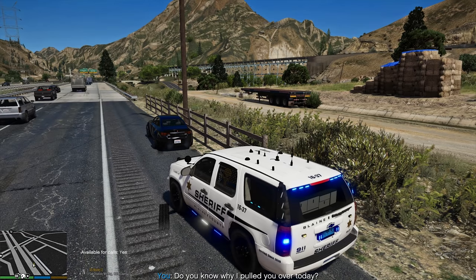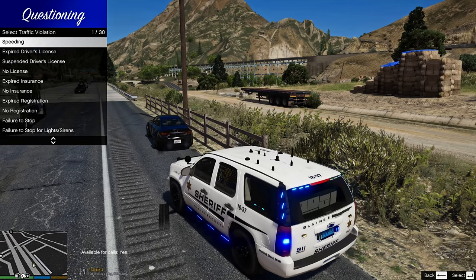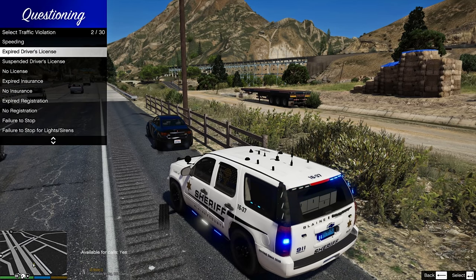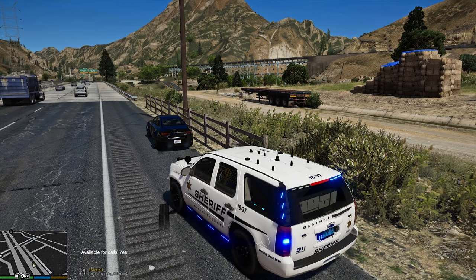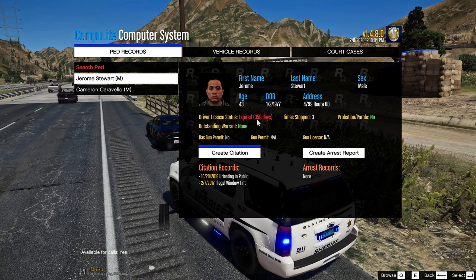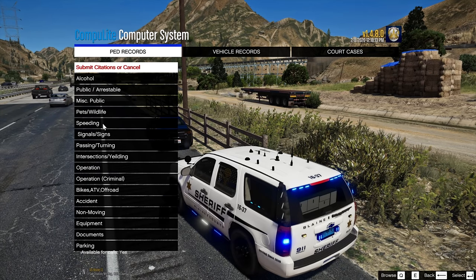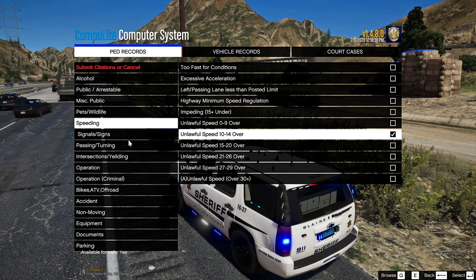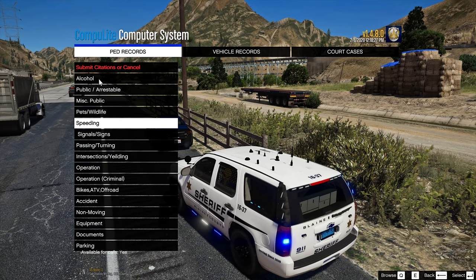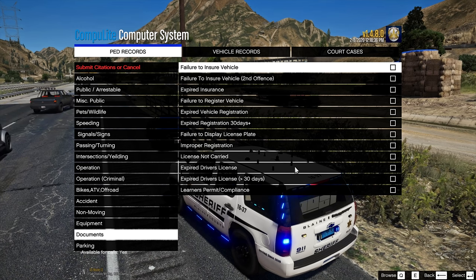Alright, so you do understand why I pulled you over, right? Yes sir, for speeding. Yep, I'm sure you were speeding, man. Also, you have an expired driver's license — you aware of that? More than likely. Your license has been expired for almost a year, man. I see you got the window tint taken care of — that's nice, I like that. Alright, so he was doing 10 to 14 over — and expired license greater than 30 days.